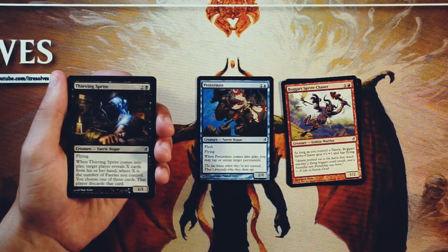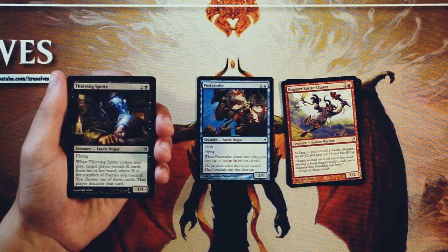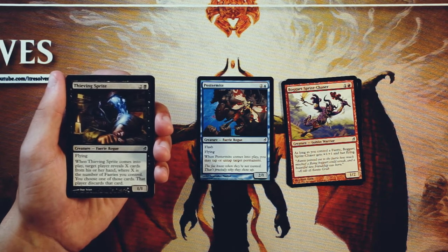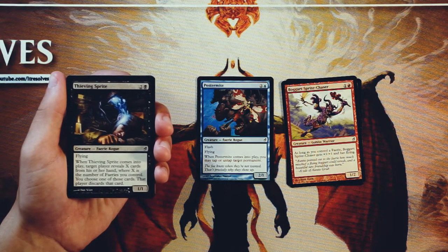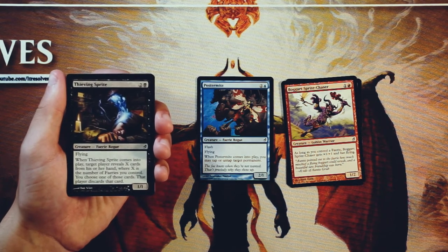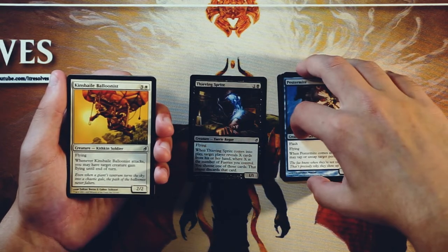Thieving Sprite is a 1/1 for two and a black with flying. When it comes into play, target player reveals X cards from his or her hand, where X is the number of fairies you control. You choose one of those cards and that player discards it. So this is very much like Thoughtseize on a stick — a very, very powerful card in my opinion. I think I actually like this more than Pestermite. Much more of a payoff card on turn three, because you get not only a 1/1 flyer but you also get to take a card from hand, and that can be a huge setback depending on the situation. On turn three they're going to have a few options in their hand still, so this is definitely a powerful card. I think I would take that over Pestermite.